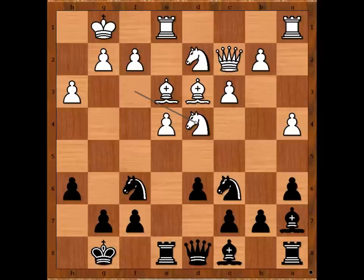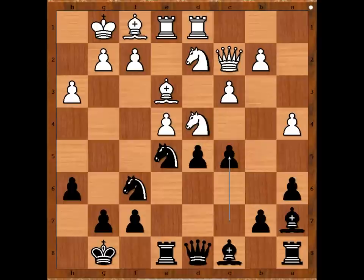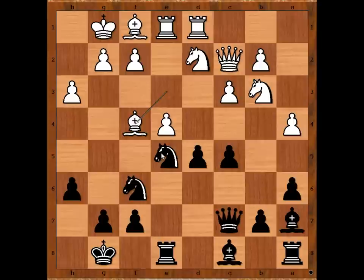Knight to e5, bishop to f1, d5, rook from a to d1, c5, knight from f4 to b3, queen to c7, bishop to f4 — pinning the knight. Black to move. What would you do? The best way to unpin is knight to f3, check.